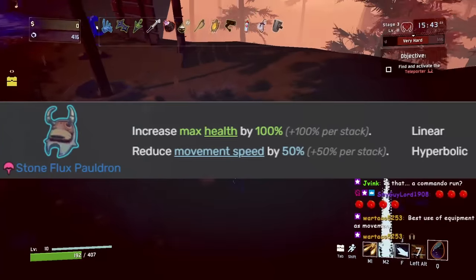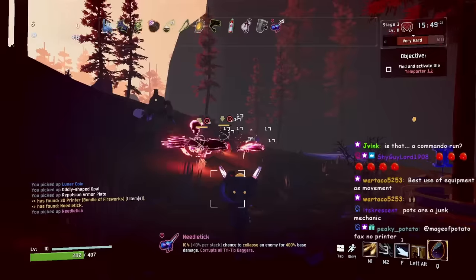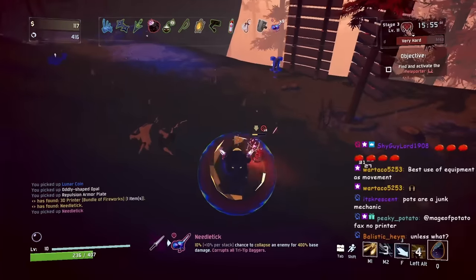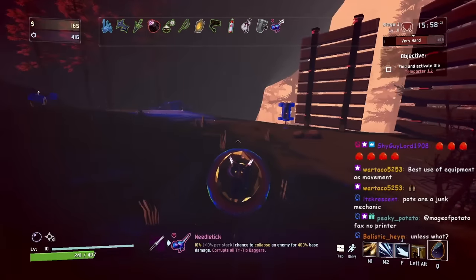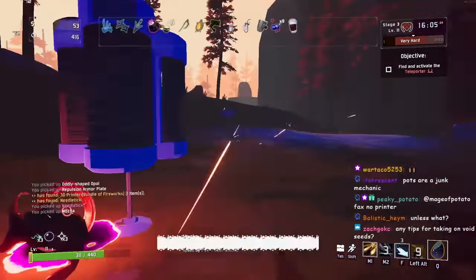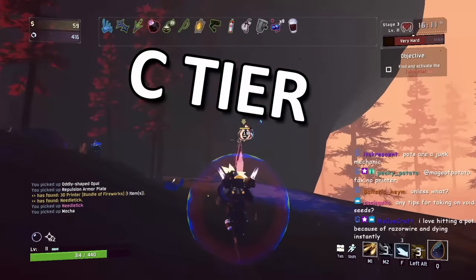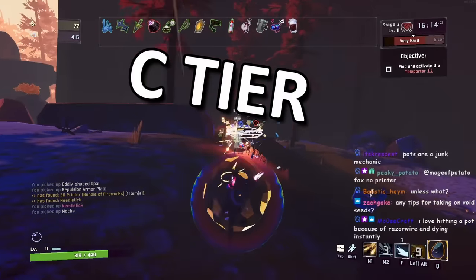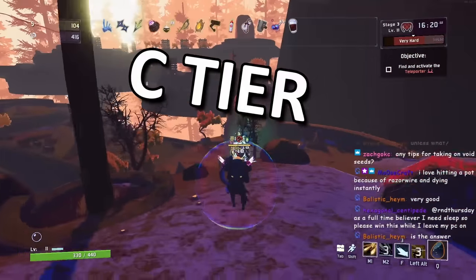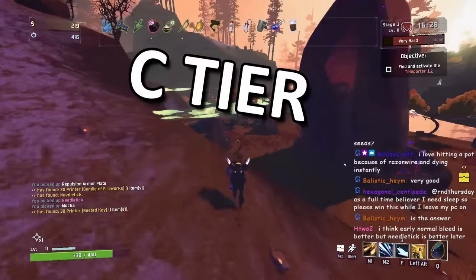Next is the Stone Flux Pauldron, another Survivors of the Void DLC item. It increases your max health by 100% but reduces your movement speed by 50%. It does not cancel out Shaped Glass effects. I put it at C tier — at certain points in runs you move so fast you can't control yourself, so the speed reduction makes movement more manageable and you get plus 100% HP for free. But without lots of movement speed items already, it's not really worth picking up.